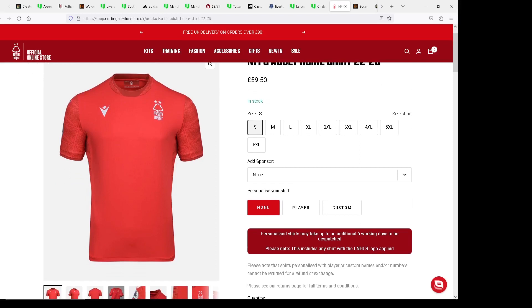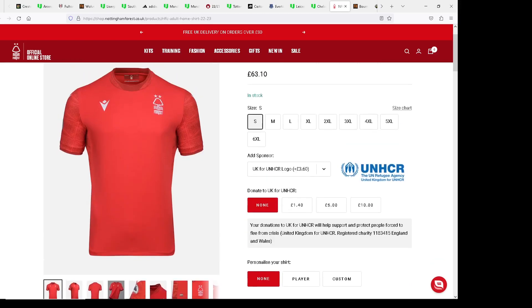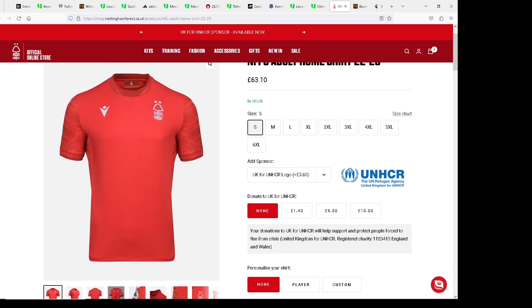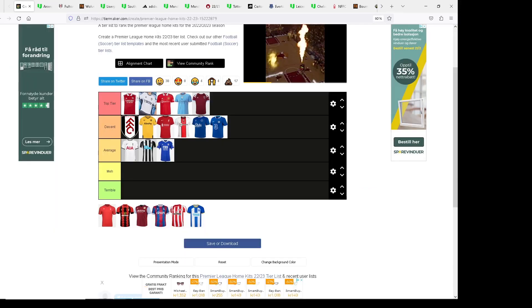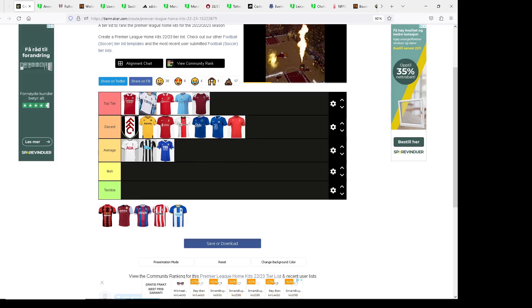Now it is Nottingham Forest — whoa, what is this kit? Well you can get it for 590 kroners in Norway, which is about $59. I do like it — Nottingham Forest, I really do like the kit. It's a very solid kit, I like the color on it. It's a bit bland where a sponsor was probably supposed to be. I do like it — decent.